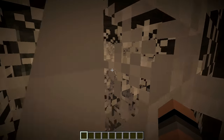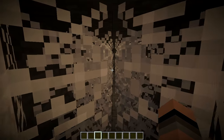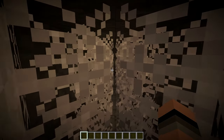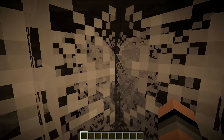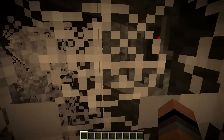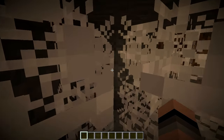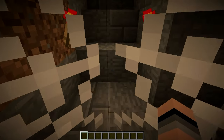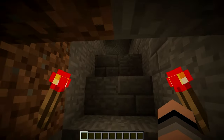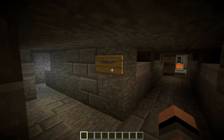I don't want to be mean or anything, but there should probably be command blocks that set you at a checkpoint. And maybe a bonus thing — like, I know some maps have chests hidden around where you have to collect gold ingots, and then you compare how many you found at the end.